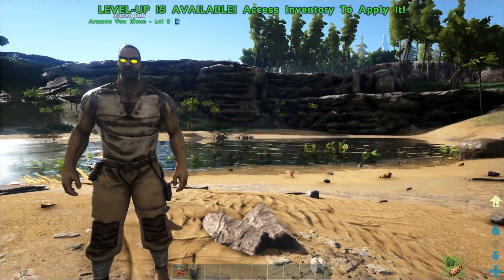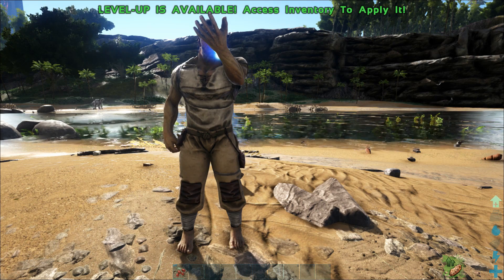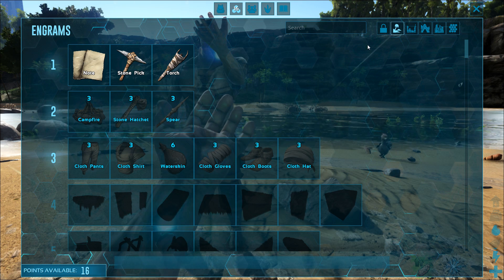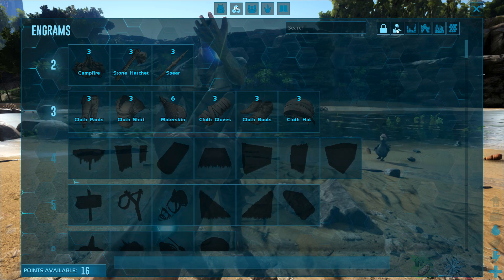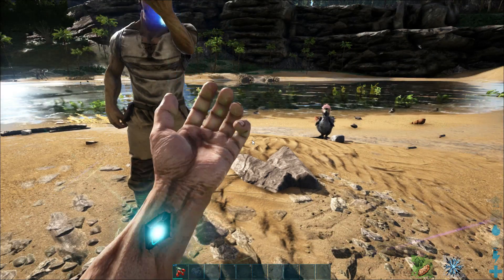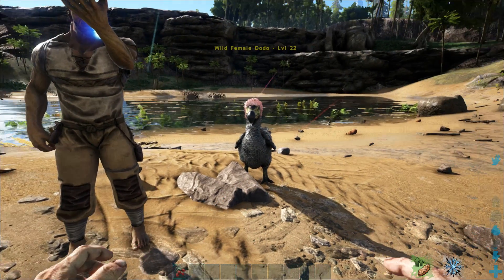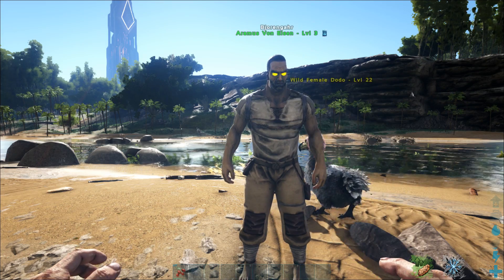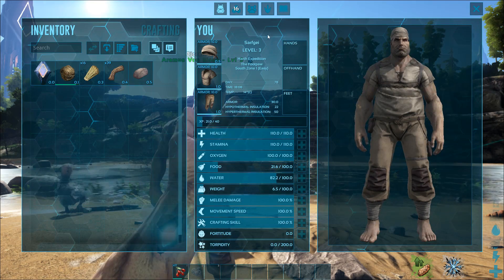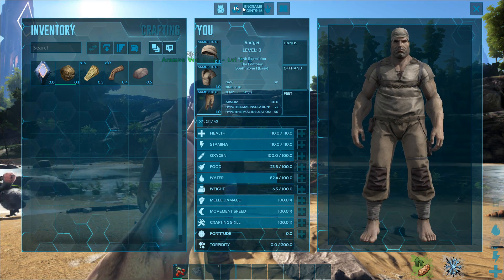The level up in your inventory lets you invest into one of your baseline stats. Health will increase your max, stamina will increase your max, melee damage is self-explanatory, movement speed is self-explanatory. Fortitude is a bit of a weird one — it increases your natural armor so you take a little less damage, and makes you more resistant to weather so you can't get cold or hot. After you put your points in, it should give you the engram menu. Hit I and go to the very top — there should be engram points. That's how you learn crafting recipes.